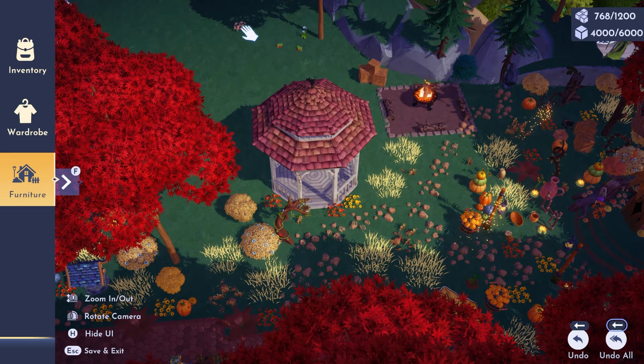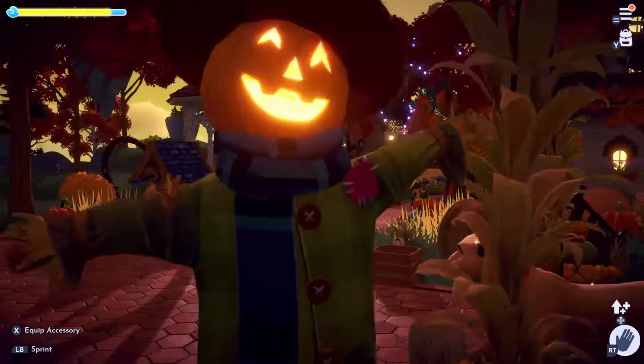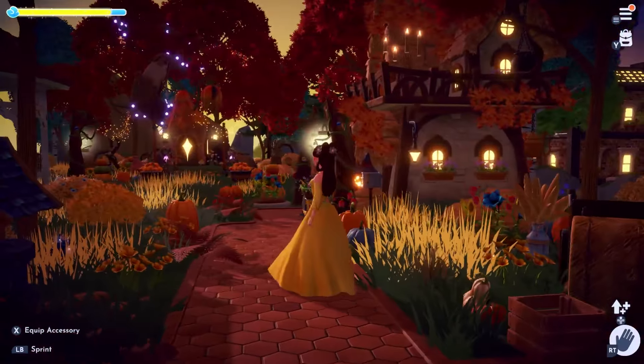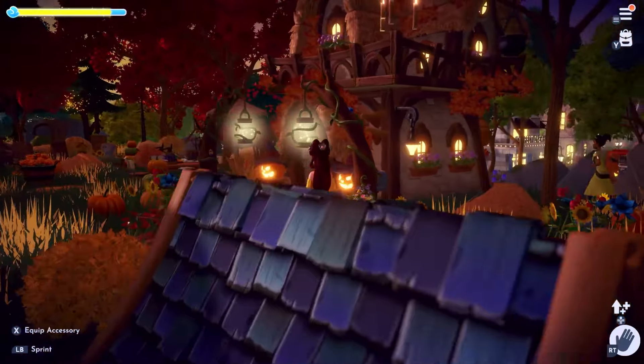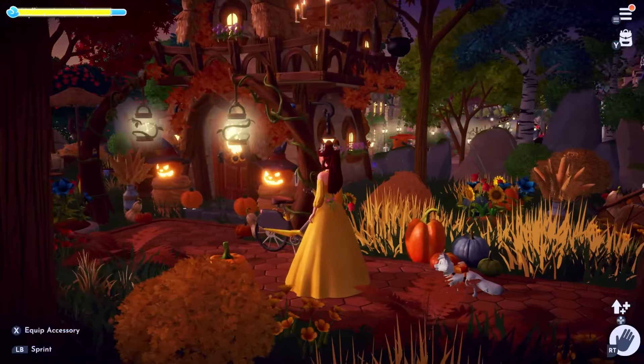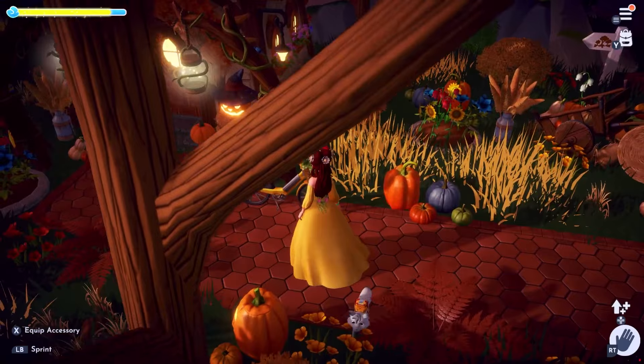I think behind the gazebo I'm going to probably put a bunch of red trees and stuff, but we'll see. I did change it to the most perfect time of day — the beautiful sunset time — so that we could walk through the beginning of my forest. I think it's starting to really come together and look more like a fall biome.